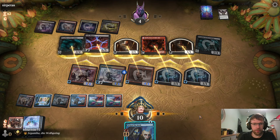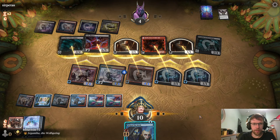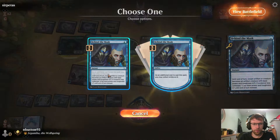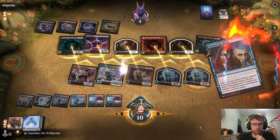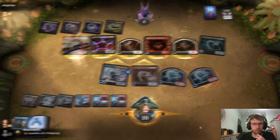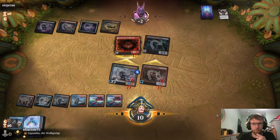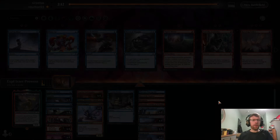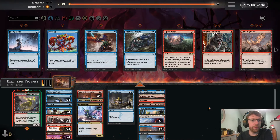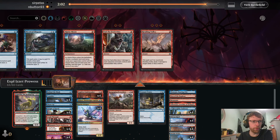Marvellous! We defeated the Sorin plus Vein Ripper combo there — that's pretty good. I quite fancy Rampaging Ferocidon in this matchup. Fading Hope is a good way of getting rid of a Vein Ripper if we absolutely have to. Spell Pierce, Shore Up's pretty good. Seven cuts. Play with Fires — decent.